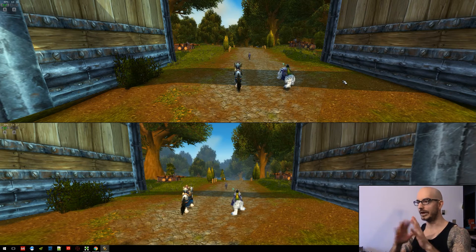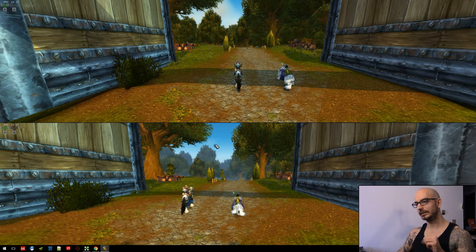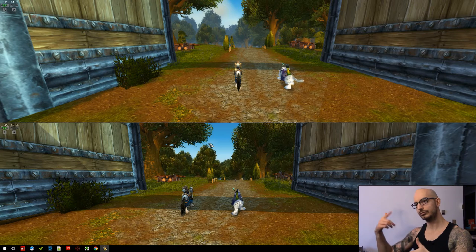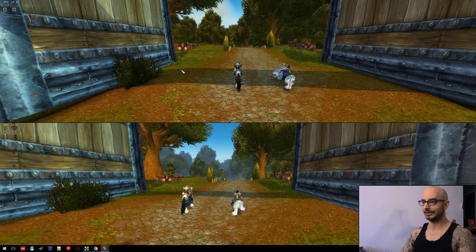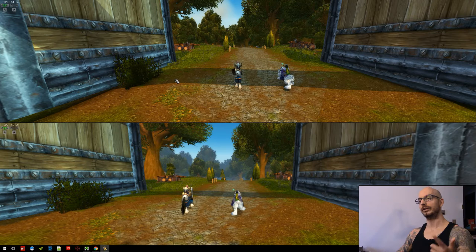On the top screen, very clear, pretty shadows — some ambient occlusion going on, and we can see trees all the way out into the distance. On the lower screen, we have one static shadow on the road, it's very pixelated and blurry, and we're starting to see some fog in the distance. It just generally doesn't look all that great. But when I swap screens — when I actually make the bottom the active game client — just like that, sound effects included. So this is an example of what you can do with a slot swap macro.